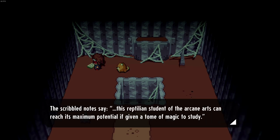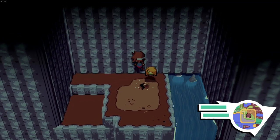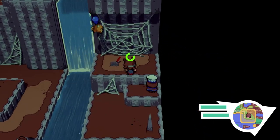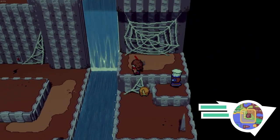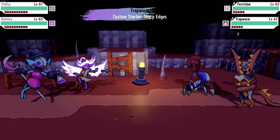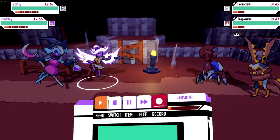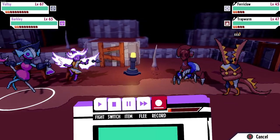Oh yes, this is gonna be it - I remember seeing this from the little trailer. The scribble notes say this reptilian student of the arcane arts can reach its maximum potential if given a tome of magic to study. Down we go. Let's go explore - what does this do? Oh okay, makes part of a bridge. Is that one of the new monsters? It's a Ferocore, and we got Trapworm as well - two new monsters!